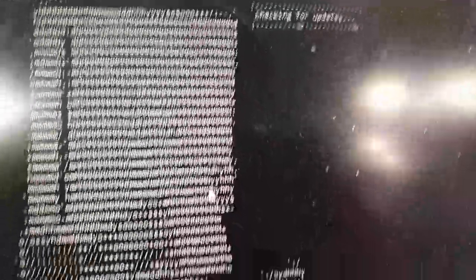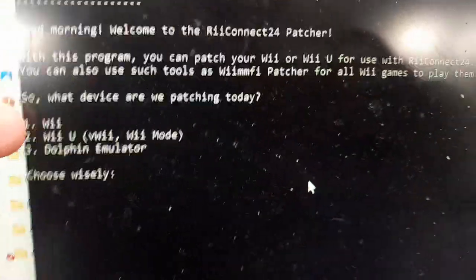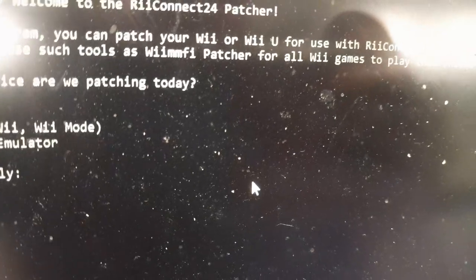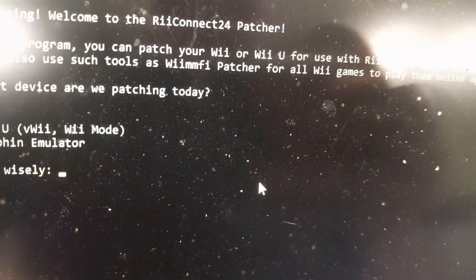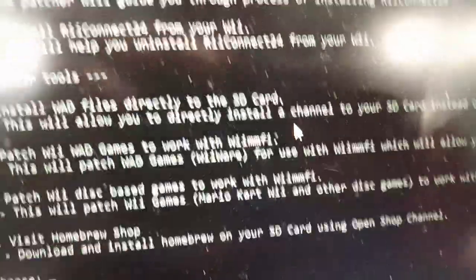You want to enter 1. Be careful what you choose. If you're playing on the Wii, select 1. If you're playing on the Wii U, select 2. If you're playing on Dolphin emulator, select 3. I'm playing on the Wii so I'm going to choose 1. Select your number and then proceed.